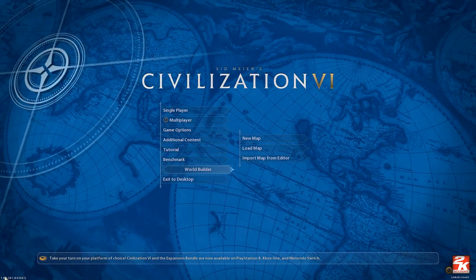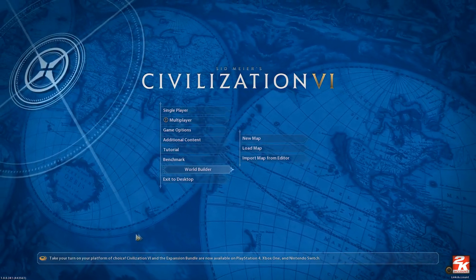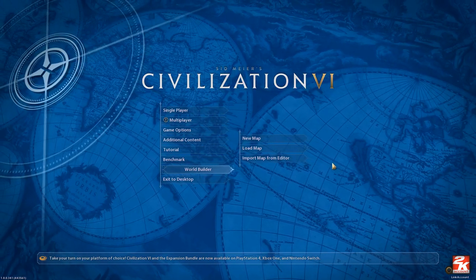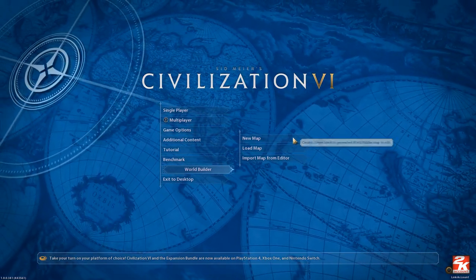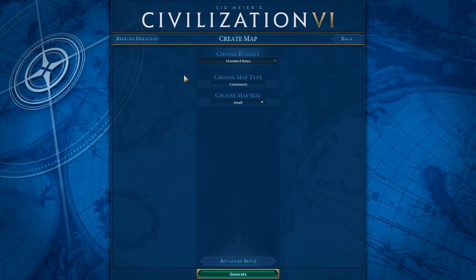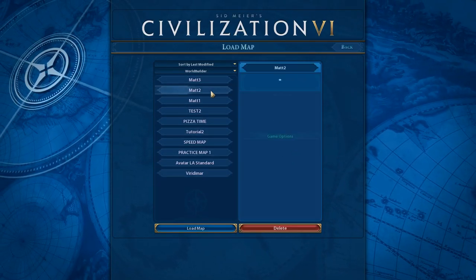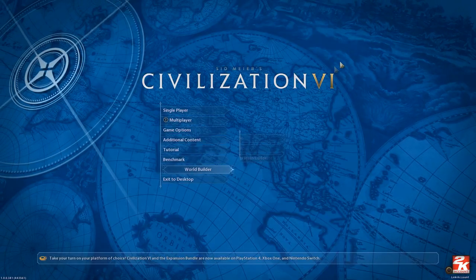World Builder now has its own spot right in the menu. If you can't see it, my guess is you have an older version of the game and need to update. This is version 1.00341, if that means anything to you. I haven't played since my last video in June, so it's been a while. We're going to go to New Map, or you could go to Load Map to choose a previously made map.